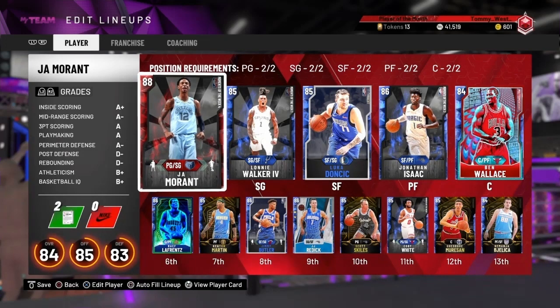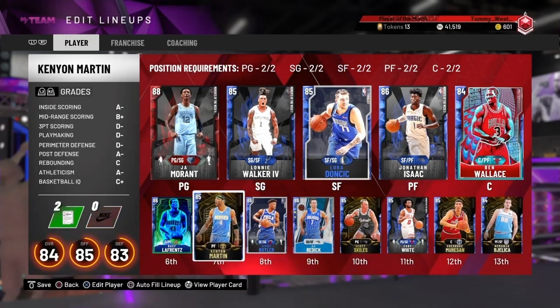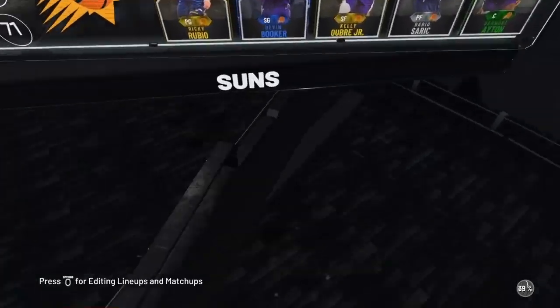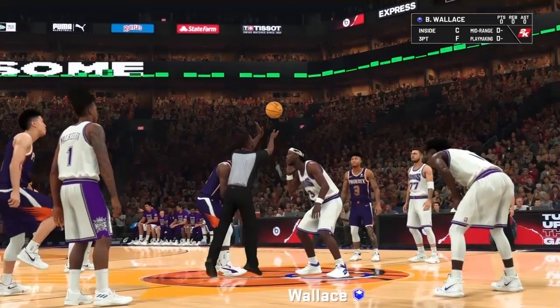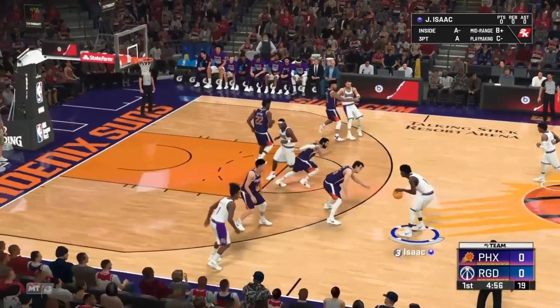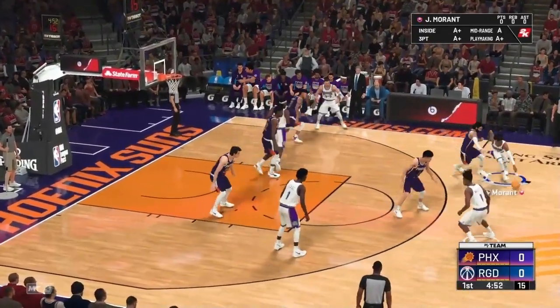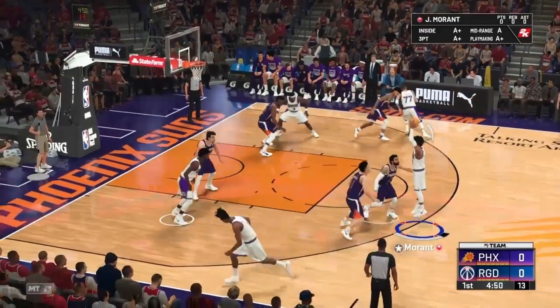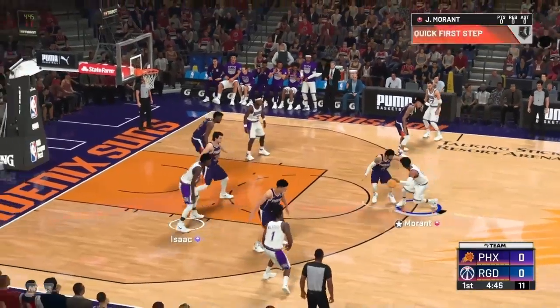Now it's going to be Ja Morant's turn to see what he can do in domination. We put Ja Morant in Scott Skiles' spot, and I decided to put Jimmy Butler in the lineup for a little more defense. Jonathan Isaac, after winning the tip, gives it up to Ja. Rubio's on him — Ja shoots over and cannot hit it, misses his first shot.